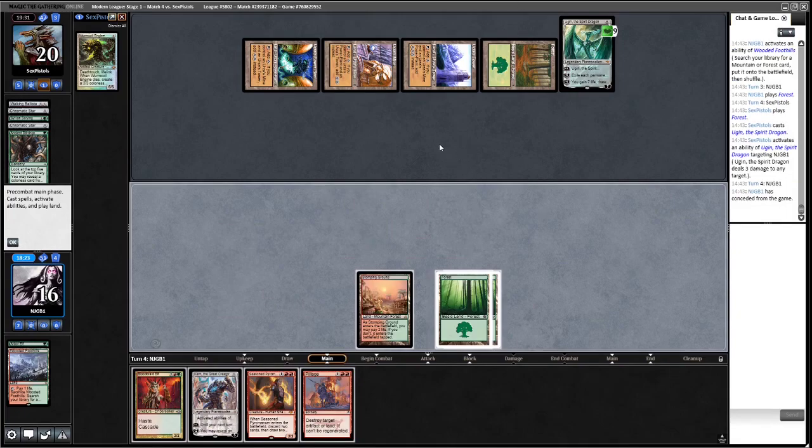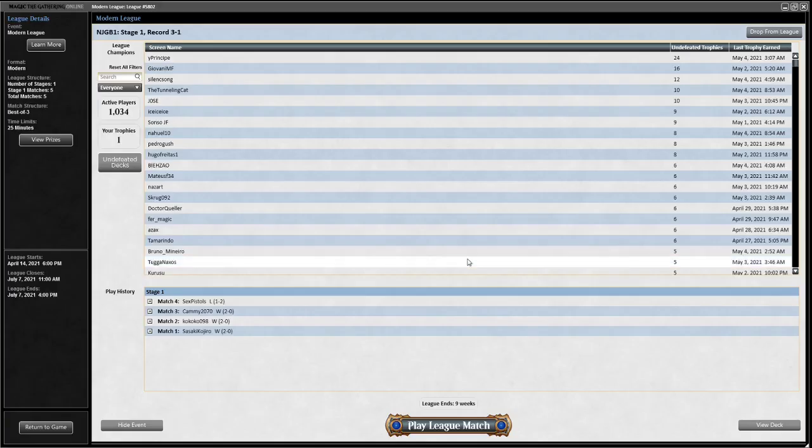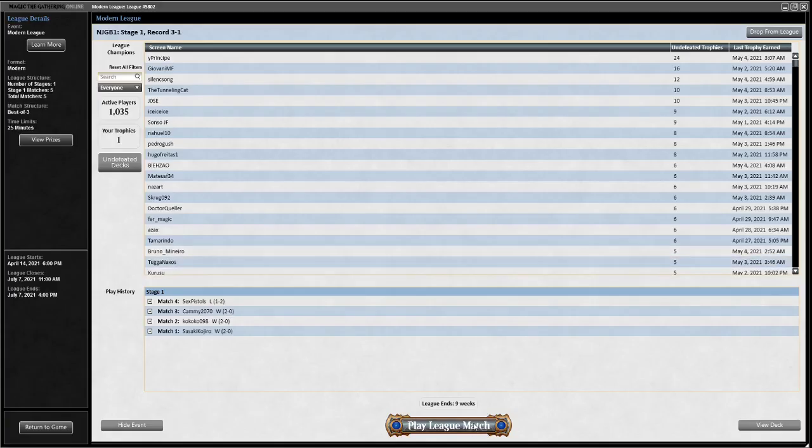They're just going to slam Wurmcoil Engine or Ugin next turn. We find Pillage but it's way too late — we lose to Tron there. That's usually a great matchup but they get there. That's how it goes in Magic. See you for round five.